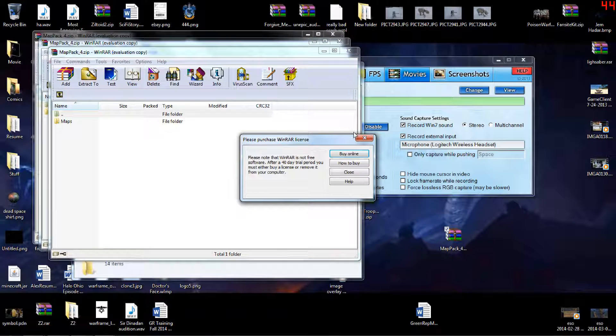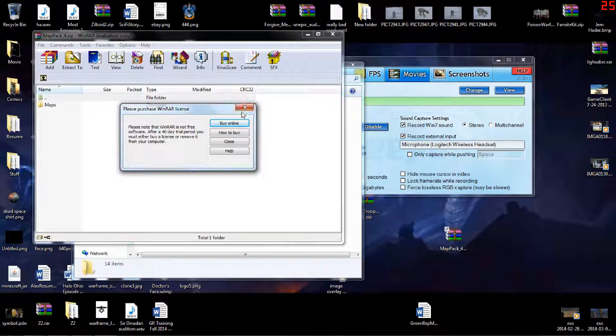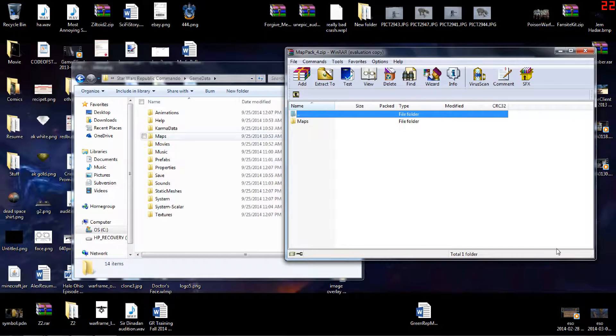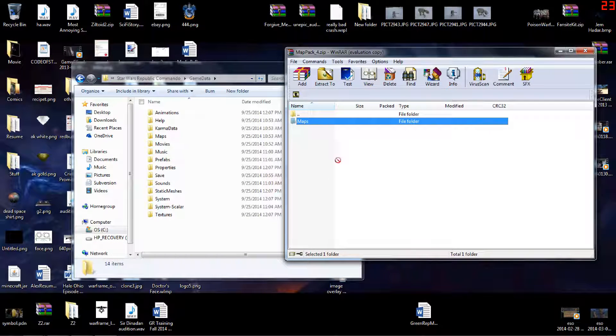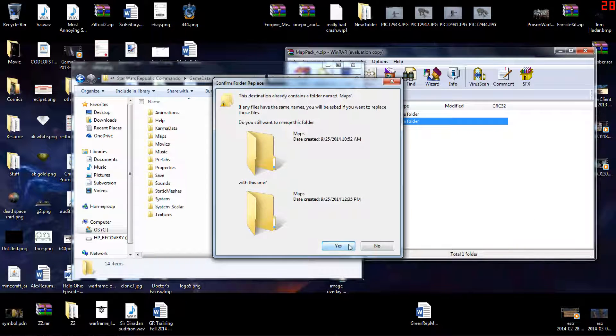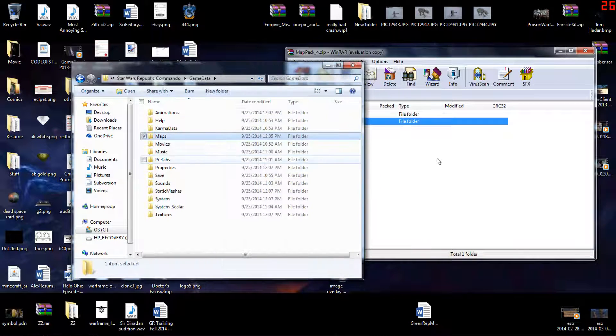Don't open 15 instances of it like I did — you don't want to do that. So, see how there's a map folder in here? You're going to take this and just shove it in there. Look, it's going by nice and quickly. You're going to move and replace everything.